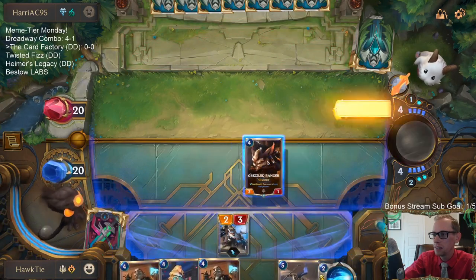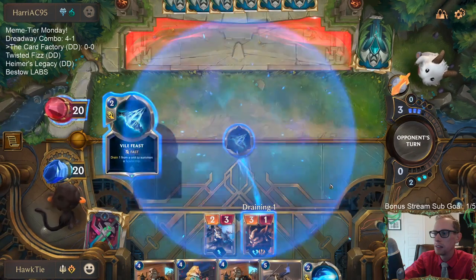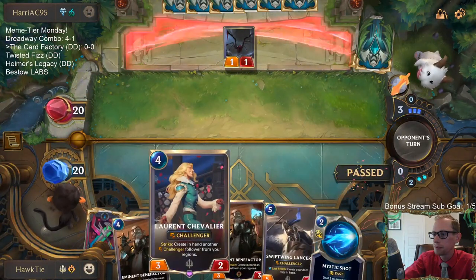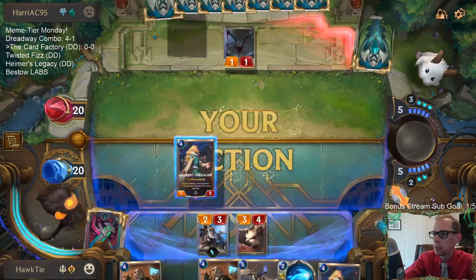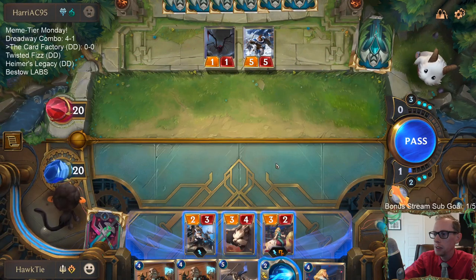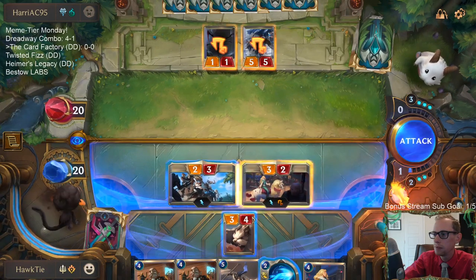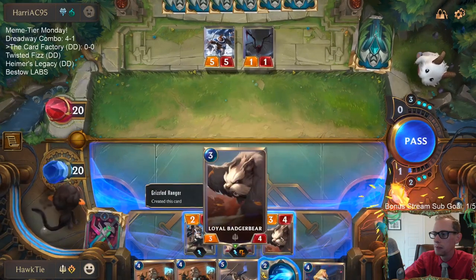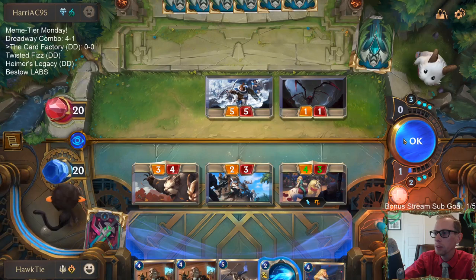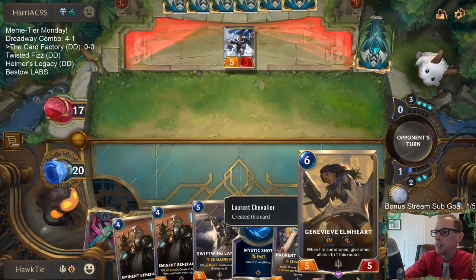Let's go with Grizzled Ranger so I can do the first Grizzled Ranger attack. Actually, we're not doing a first Grizzled Ranger attack anymore — that's a good card for me to challenge. It's just a little 1-1. We fight for one Freljord. They block the 3-4 and then add Mystic Shot. Sweet, Genevieve Elmheart — that card's great.